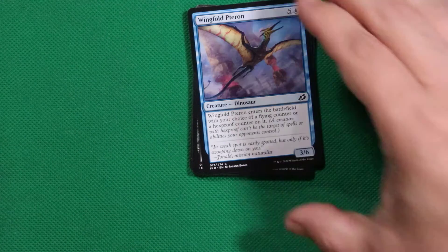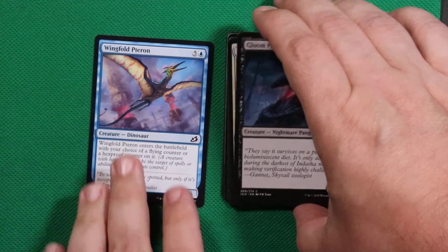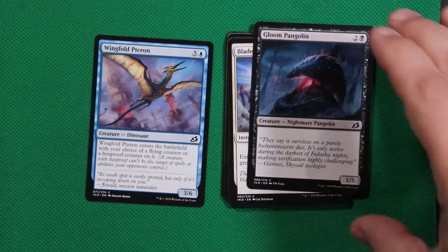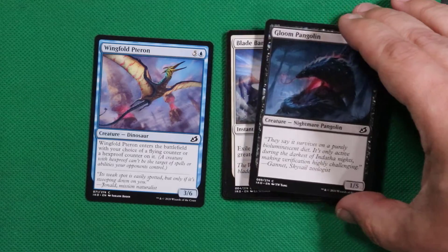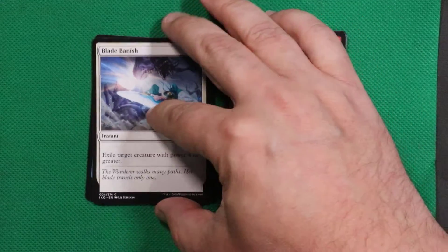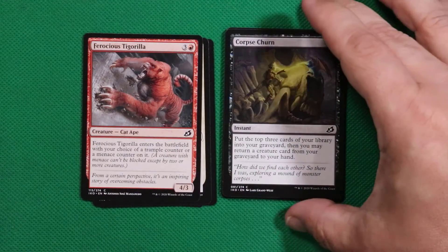For this Wednesday July 1st we start off with a Wingfold Pteran. We jump into a Gloom Pangolin — look at the pangolin, poor little guys in the real world. Man, if they looked like this and acted like that they wouldn't have all the issues they have currently. Blade Vanish, Ferocious Tigerilla, Corpse Churner.